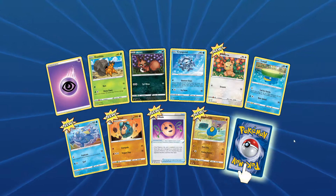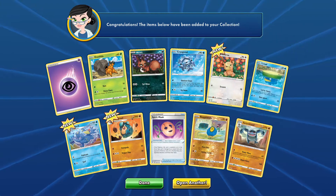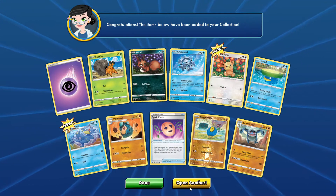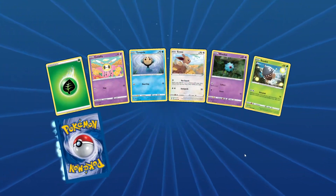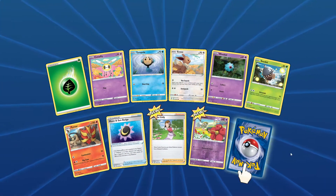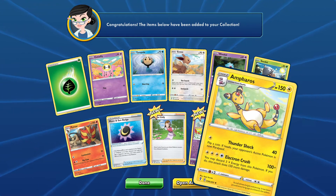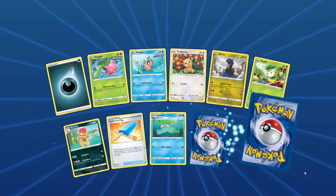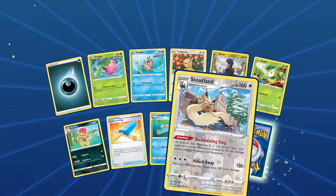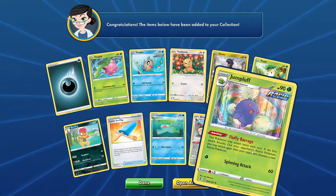I'm really hoping we get some really good cards out of these. We get a Seismitoad — not a bad start, especially we've got Politoed there. I'm really hoping for some good full arts, especially if they can be traded or used competitively. Ampharos — can't complain about Ampharos. And we've got a Stoutland and a Jumpluff.